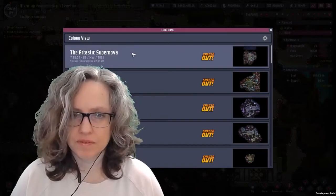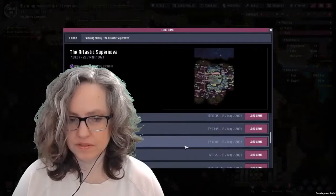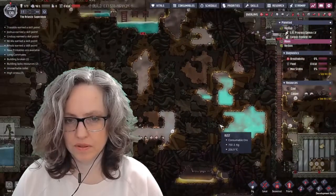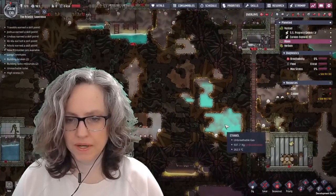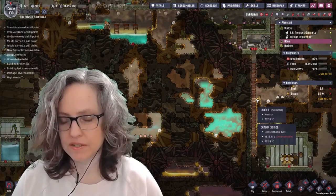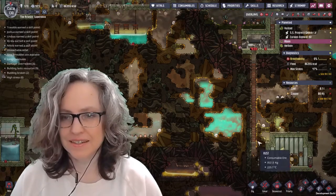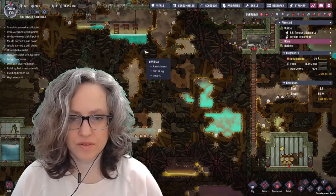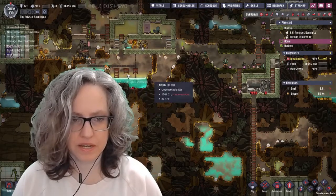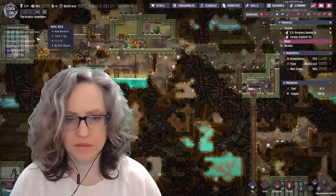I could work around this — I could contain the heat. Let's load a later save so you can see the consequences. You're going to see dead dupes and stuff because I just let it go. All our ethanol is boiled. This area over here is 230 degrees, everything is breaking from the heat, and it's creeping towards our ethanol. I just let them die because I was experimenting with other stuff.